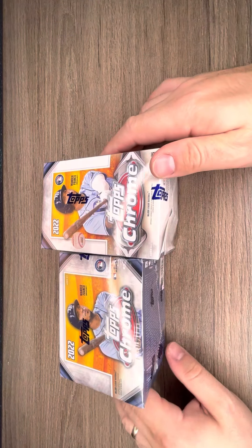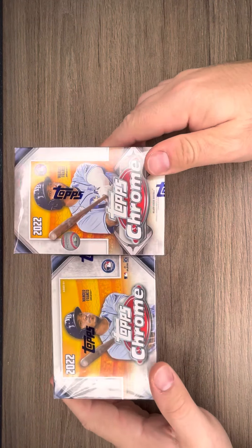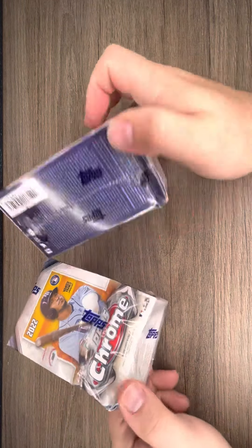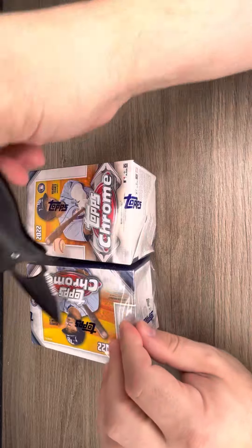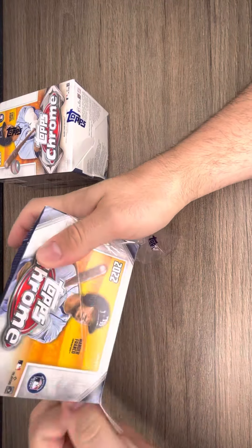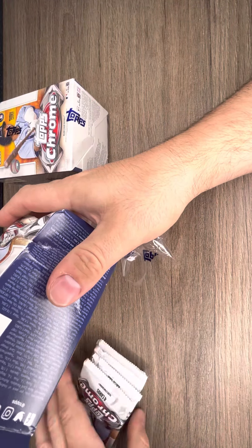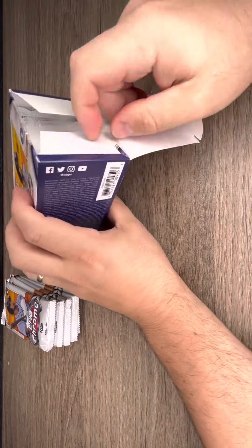Alright guys, we got two Topps Chrome Blaster boxes 2022, looking for Wander Franco or O'Neill Cruz. These boxes are pretty damaged — look at that, I mean how can you sell that — but we like to rip and this is what the store had. I will be submitting the receipts online because you get entered into a drawing. I'll check if the drawing's still going after. Hopefully these aren't damaged too bad. There's box number one and here is box number two.